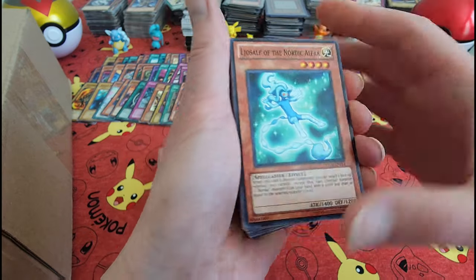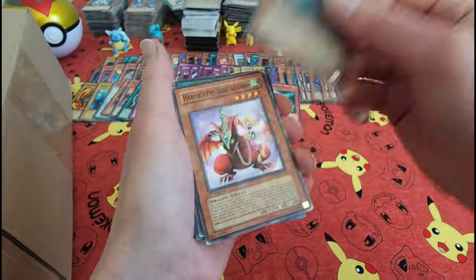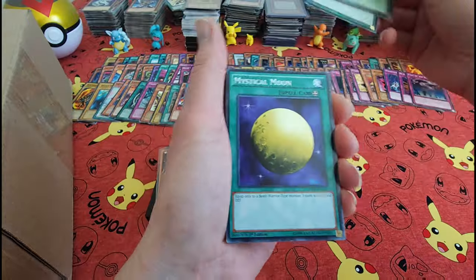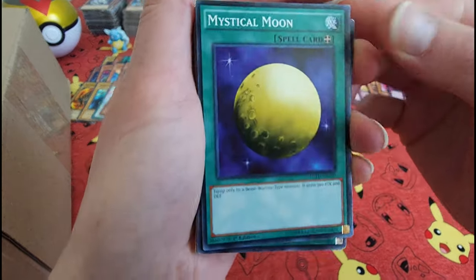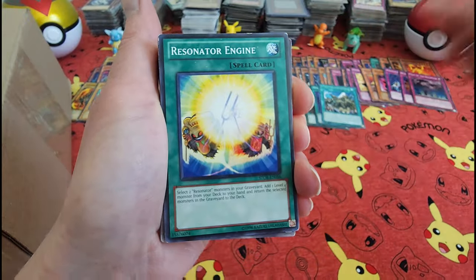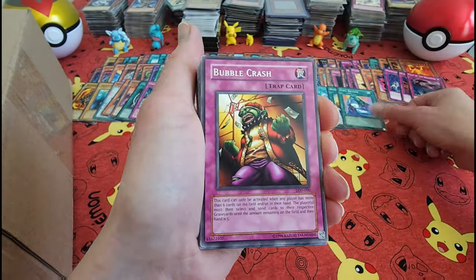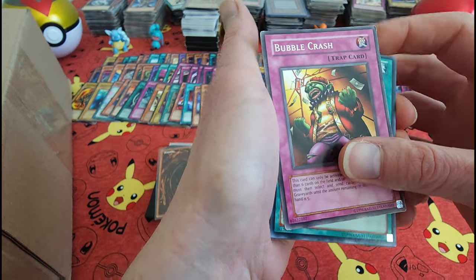I'm going to try to pronounce that — something Nordic, something Nordic. A Cyber Ogre — ooh! That's a Harpy's Pet Baby Dragon. Oh, Swords of Yulight — classic! Same with Terraforming. It's a Mystical Moon. Soul Release. Bubble Crash — oh he's got bubbles crashing, he's losing his money!